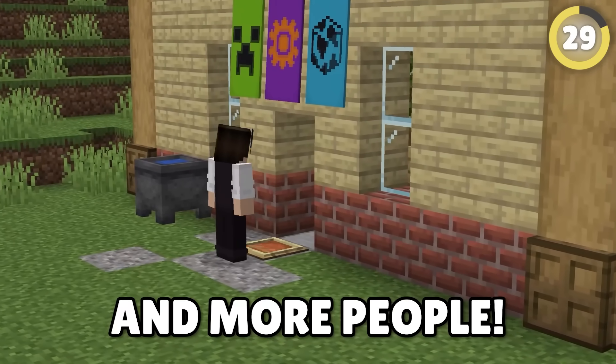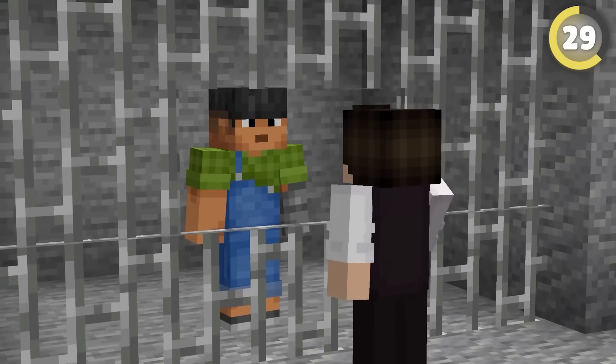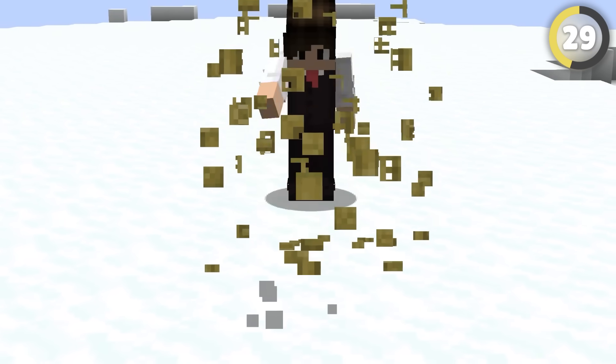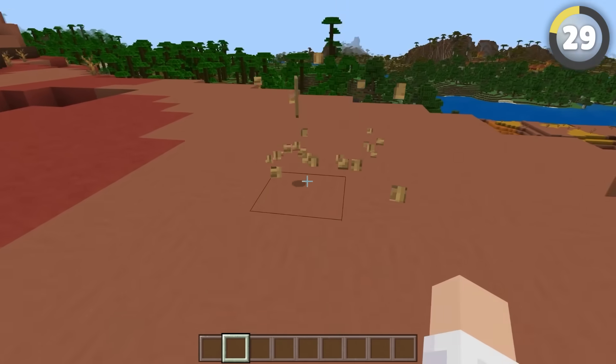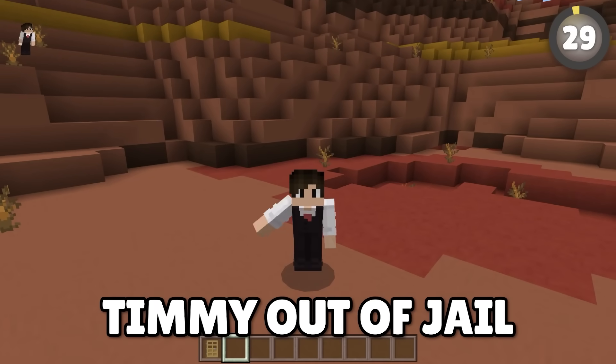Have you ever broken your door and the item hasn't appeared? I thought my friend was stealing them while invisible, so I sent him to jail. It's been said that breaking the door at the bottom breaks the door completely, leaving no item. Let's try it — it left no door item at all! And if we hit it at the top? A door! That's such a weird glitch. Now I have to let Timmy out of jail.